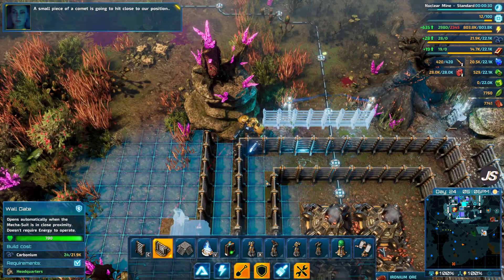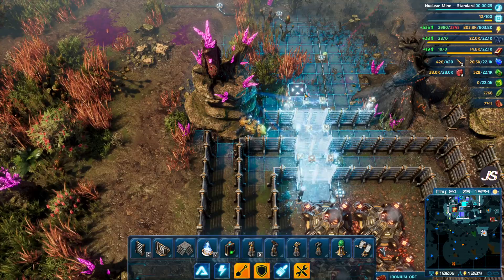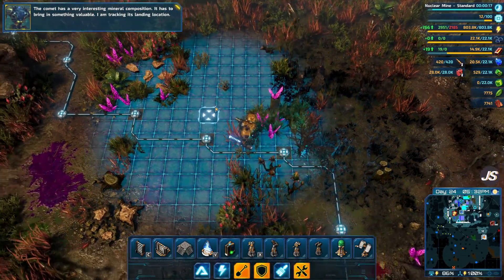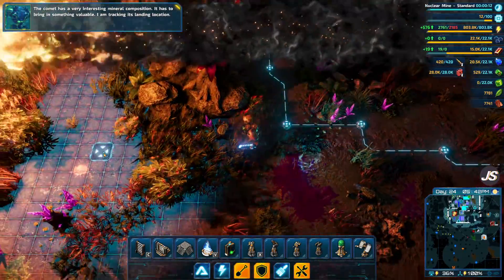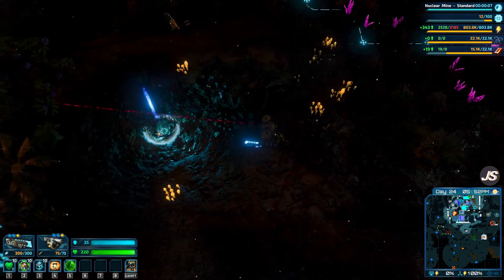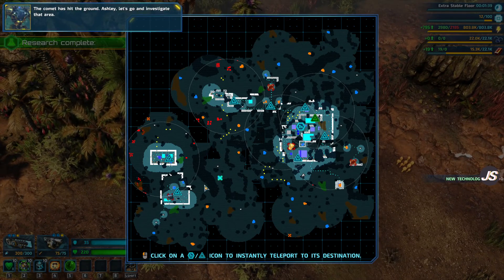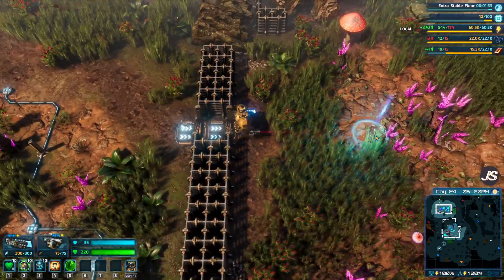A small piece of comet is going to hit close to our position — don't tell me that. I don't need a small piece of comet hitting close to our position. Maybe build more storage facilities in this whole area. It has to bring in something valuable. I am tracking its landing location — in the one episode I tried to get this comet it just did not work out. The comet has hit the ground. Ashley, let's go investigate that area. This time we're getting this comet.